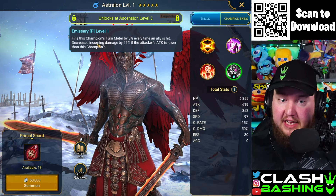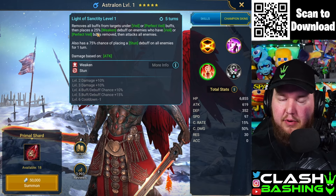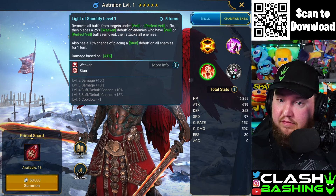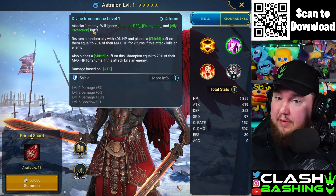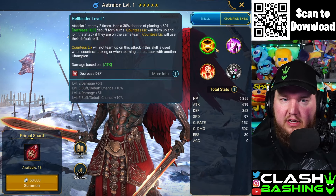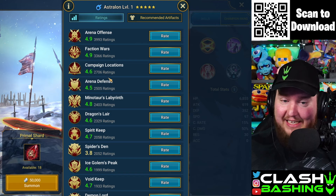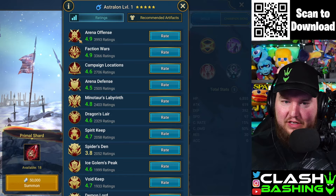I honestly don't know much about Astralon. Let's check it out. He fills turn meter by 3% every time an ally is hit, decreases incoming damage, removes all buffs from targets under veil and perfect veil, and places a 25% weaken debuff on enemies who have veil removed. He also has a 75% chance of placing a stun on all enemies, and revives a random ally with 40%. The ratings show arena offense — we got a decent one here!